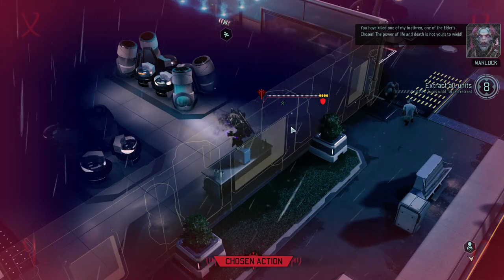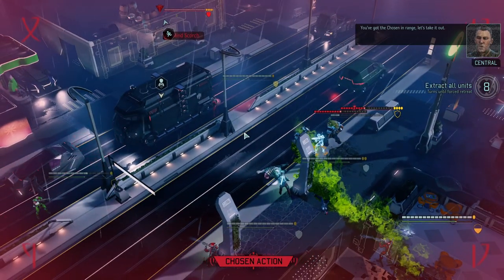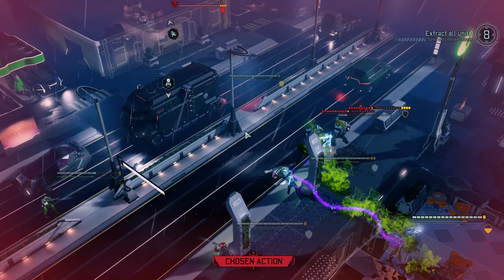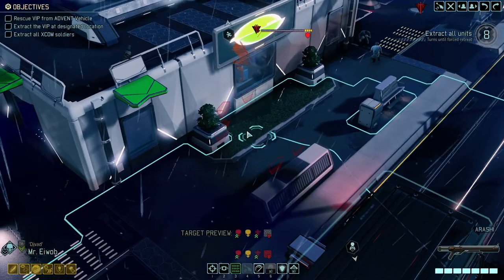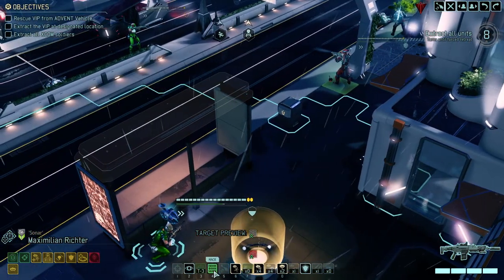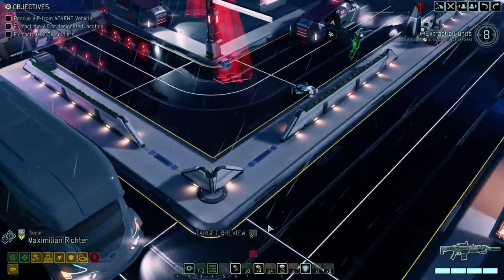One of the Elder's Chosen: 'The power of life and death is not yours to wield.' He comes directly at us — which is fantastic. Charging in is much, much better than summoning his dreadful zombies. We're going to get him one way or the other.